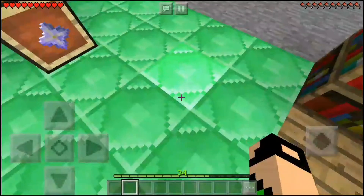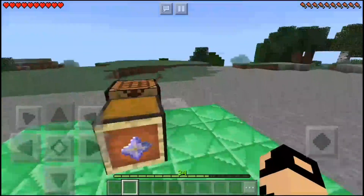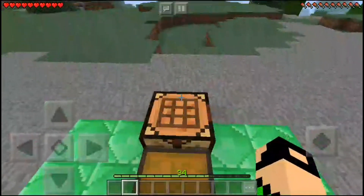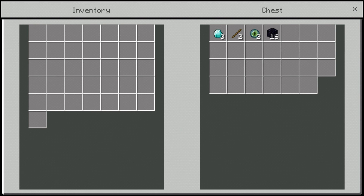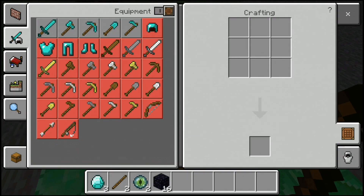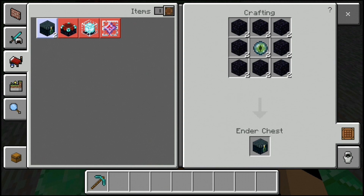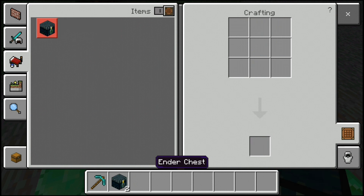The things that you're gonna need in order to do this are: you will need a diamond pickaxe and you will need two ender chests. Let's craft them right now. One ender chest costs one eye of ender and eight obsidian each.